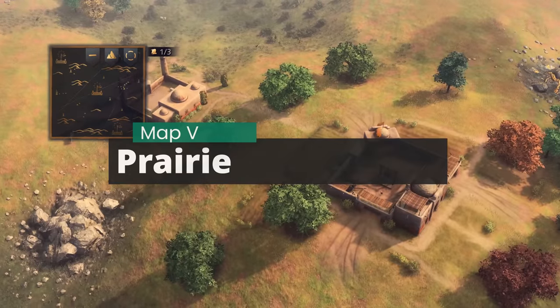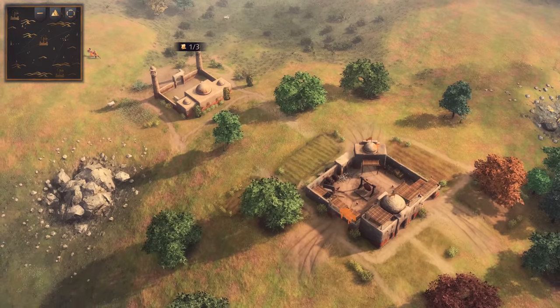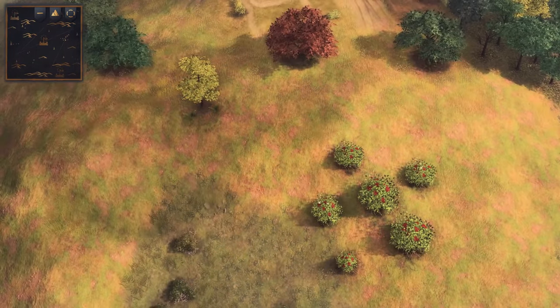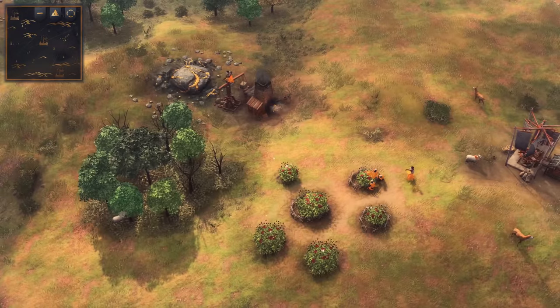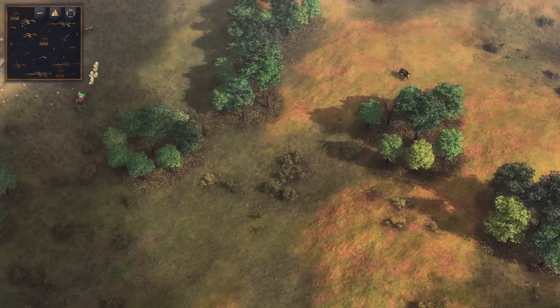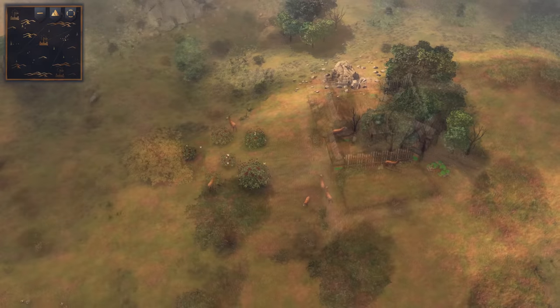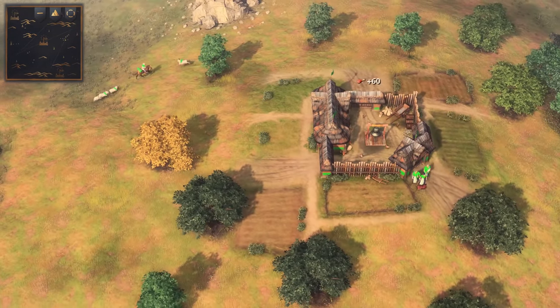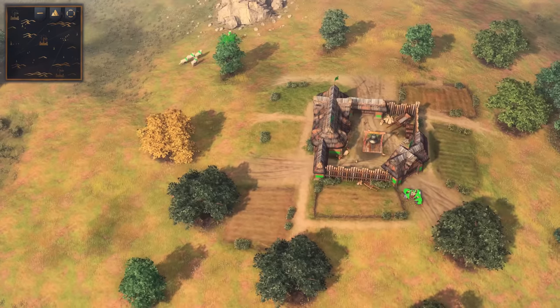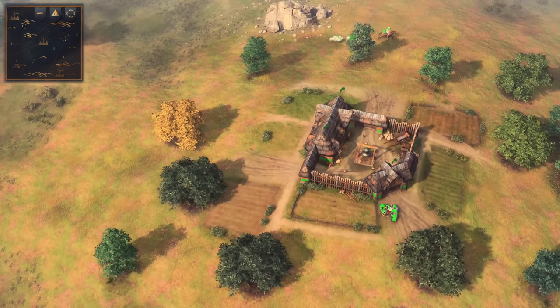Next up, the 5th map is Prairie. This is like the more open version of Dry Arabia, and I'm not sure how I feel about this one. You start with a close-by set of berries and a patch of wood line, and the rest of the resources seem further away than usual. The wood lines are scattered around and are very thin, and you'll find sparse patches of deer and berries around the map as well. Otherwise, it's an extremely bare land that doesn't really offer much but open gameplay. I feel like Dry Arabia is just a better version of this map, so I'm not really a fan. Let me know if you feel otherwise in the comments.